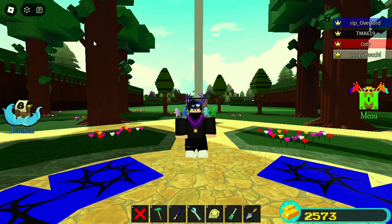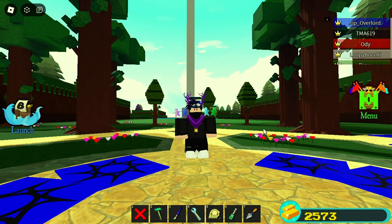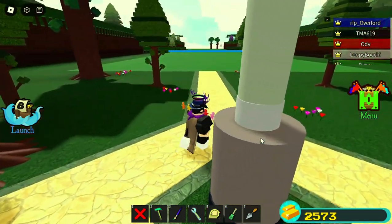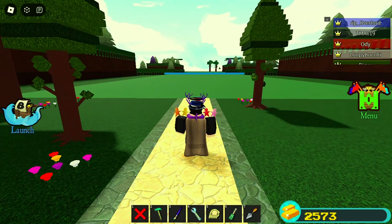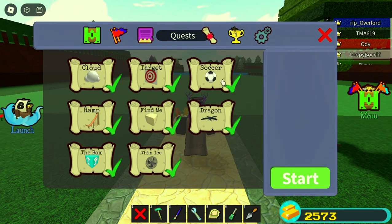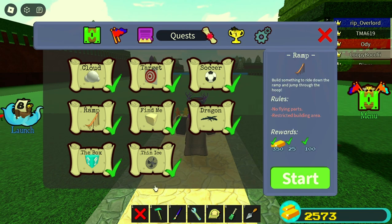Hello guys, today I'm gonna show you how to do a ramp quest in Build-A-Boat for Treasure. As usual, to do the quest you just have to turn on the quest - click the menu button, go to the map, and then click the quest. Today we're gonna do the ramp quest.